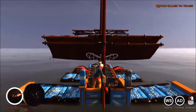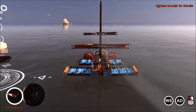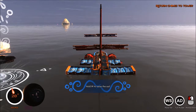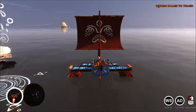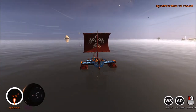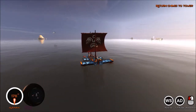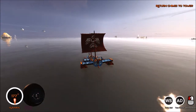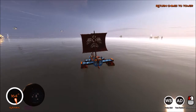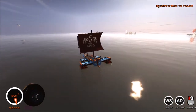We start out with our sails folded. In the bottom left we have the minimap and the wind indicator that shows how the wind acts on our sails theoretically — though I'm not entirely sure it's correct.